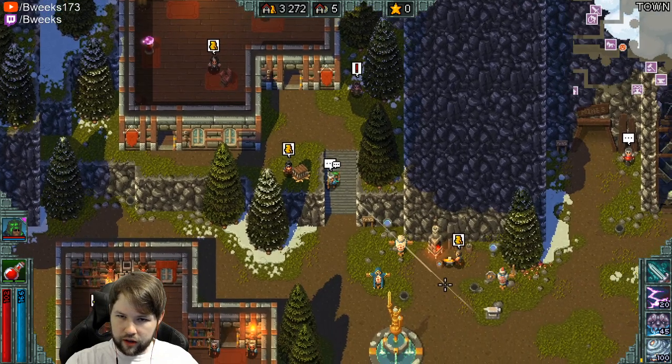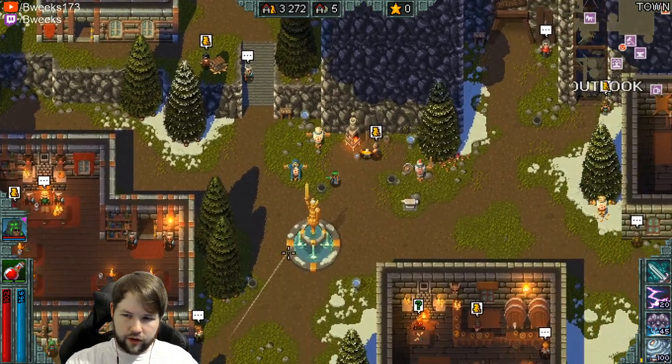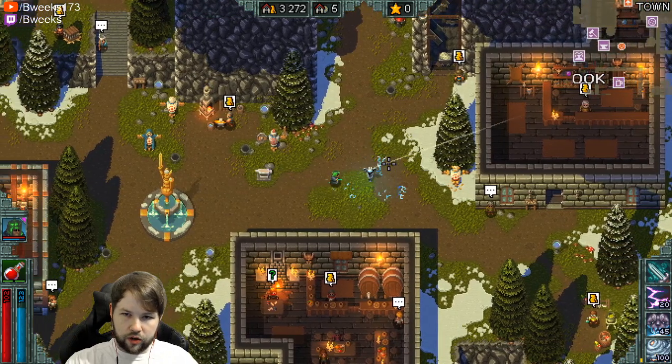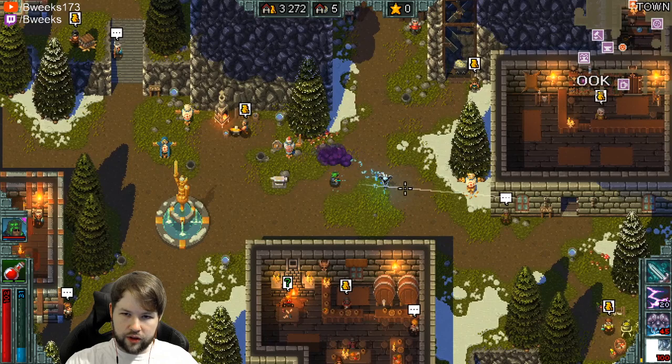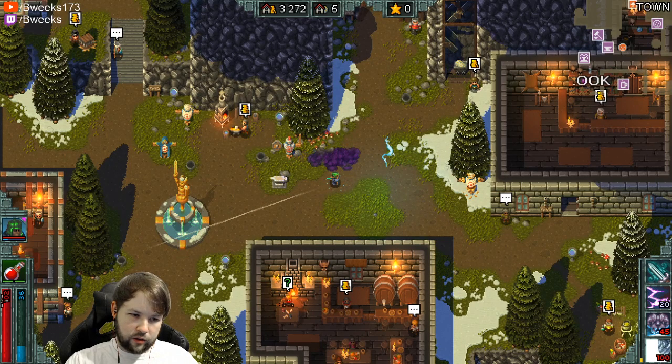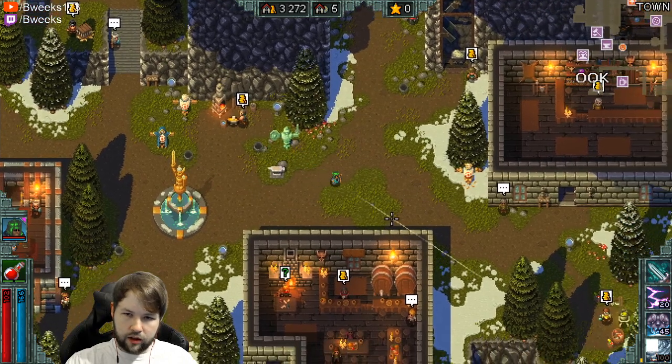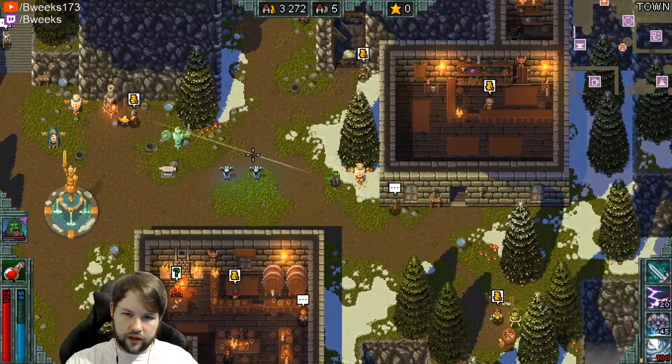It costs 145 mana to do the combo and we have 166. We'll drop a Gargoyle, and we'll drop the Eye of the Storm — you can see it's linking from one to the other. When we get some more mana, you'll be able to drop two Gargoyles and it's going to link between them.